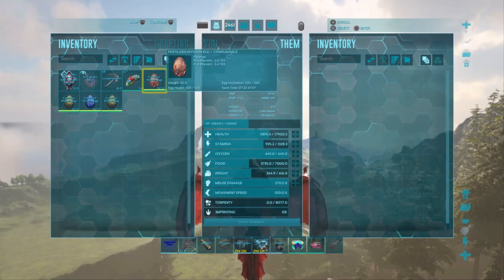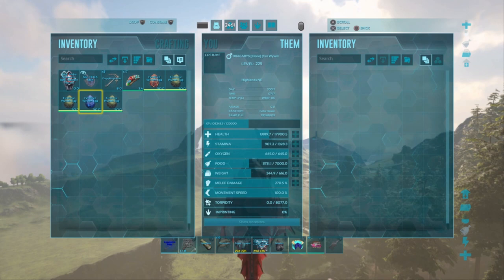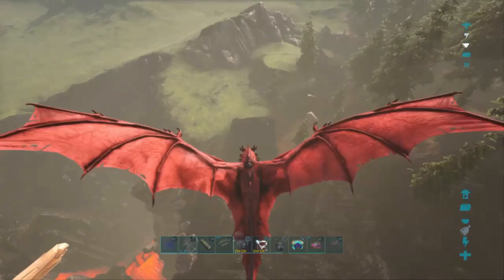Wait, we got a 155, a 175, a 165, 165, and that 45 for science. Let's get it. Five eggs — that's like 30 minutes.